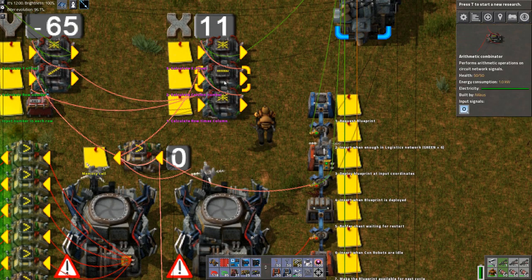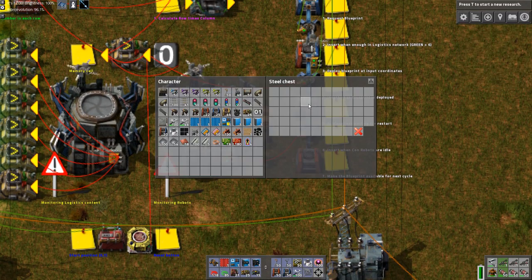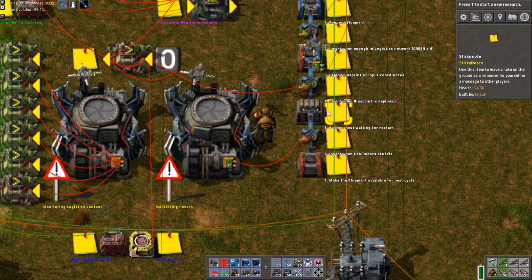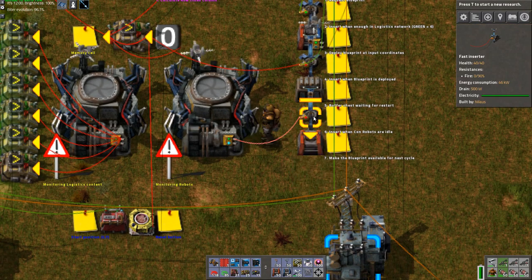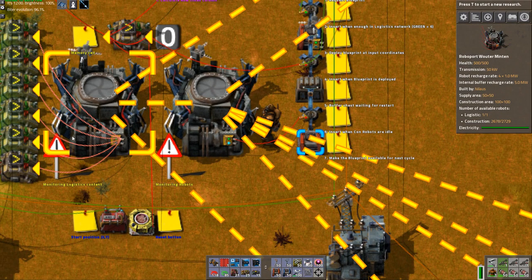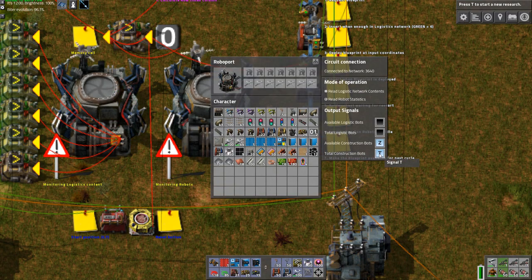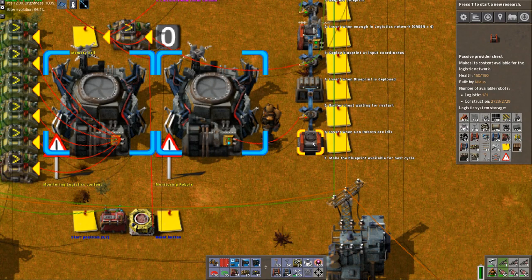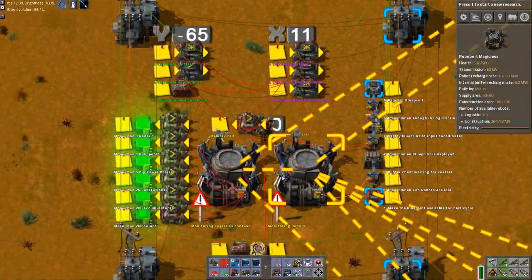Every time a blueprint is deployed the counter increments by one and changes the offset. You can have as many wide as you like — just change this number. The result goes into a buffer chest where it's parked, the blueprint is deployed, and then it waits for restart. This checks available equals total from the robot port. One robot port monitors logistics content, the other monitors robots — output available equals total — then it loops back.